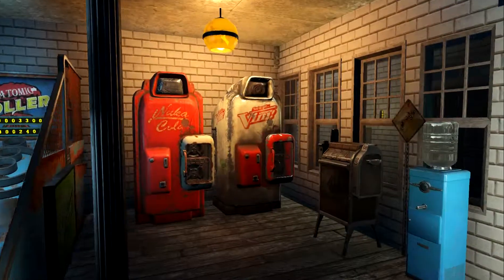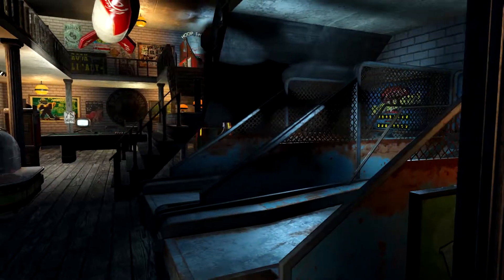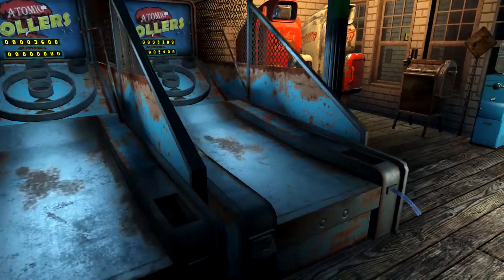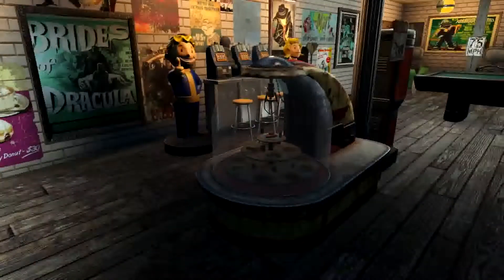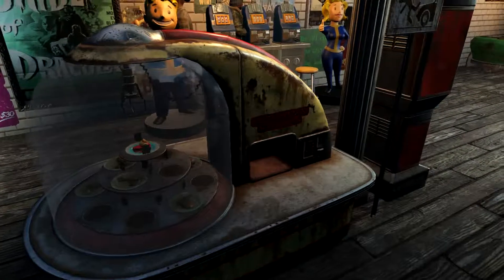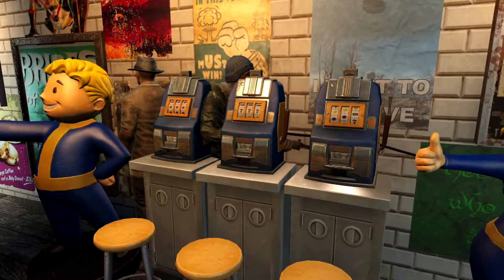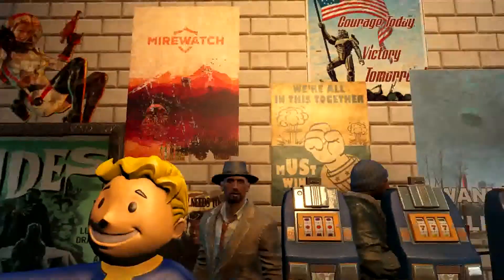There's a vending machine area with some soda machines and a cigarette machine. I used pieces made available with the Nuka World DLC, including these skee-ball machines — looks like somebody forgot to pick up their caps. I've also got a ton of mods, plus some things I've glitched together myself. For example, that port-a-diner vending machine is from a mod. There's a token machine here because everything takes tokens, and some slot machines as well.